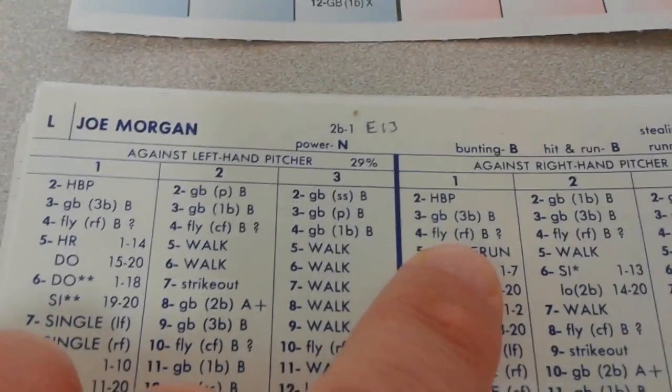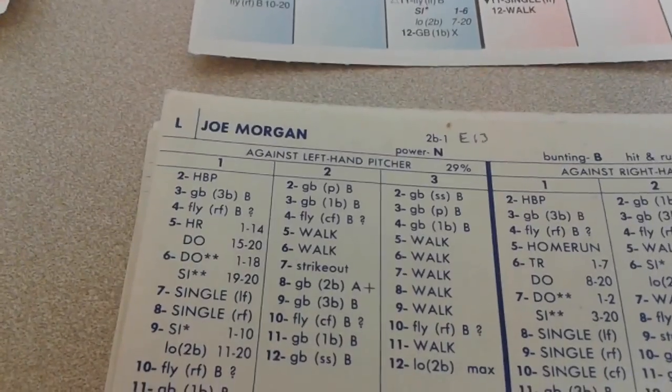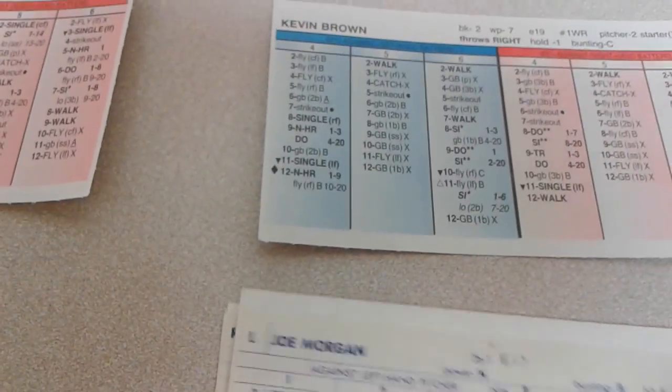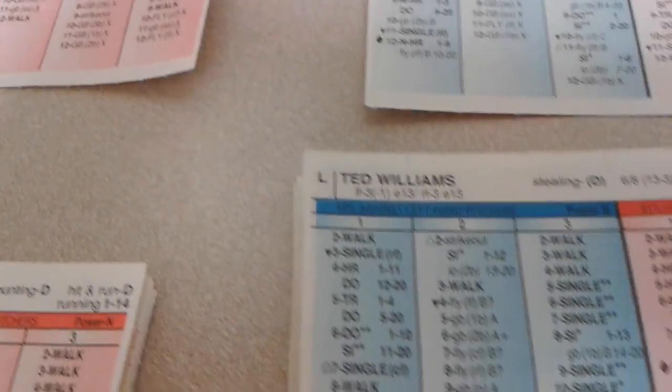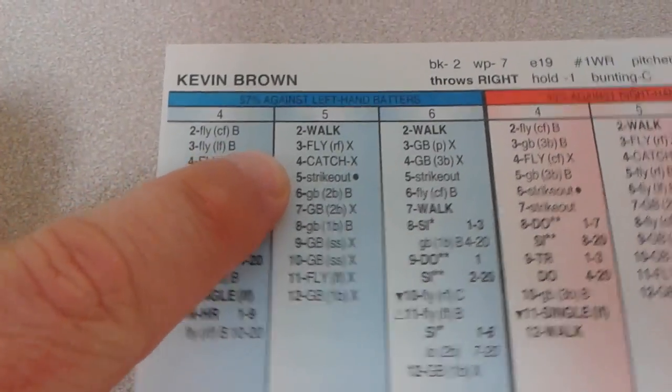We get a 1-4. Joe Morgan — just missed a homer; 1-5 would have been a homer. 1-4 is a fly to right. There's one away. Here is Ted Williams, Teddy Ballgame. A 5-5 off Kevin Brown — that is a strikeout. Kevin Brown says to Bob Feller, I'll match a strikeout for a strikeout.